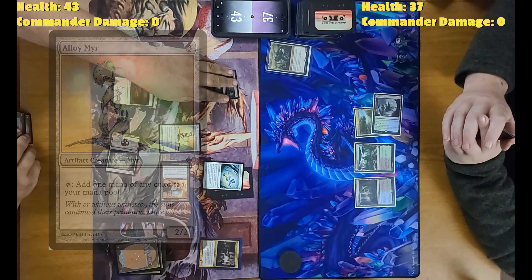Upkeep, draw. Whisper Silk Cloak — pay two to equip. Equip Whisper Silk Cloak — creature becomes unblockable and can't be the target of spells or abilities. Three lifelink coming at you. I will pass.